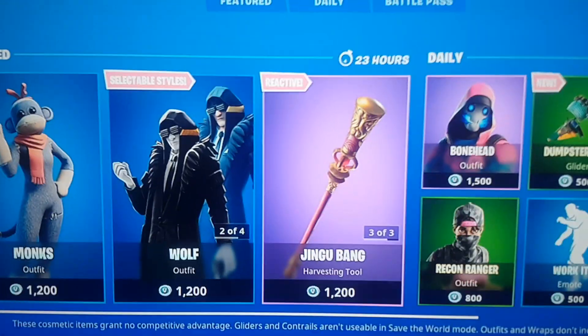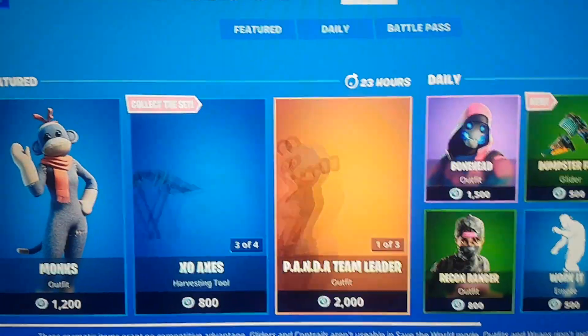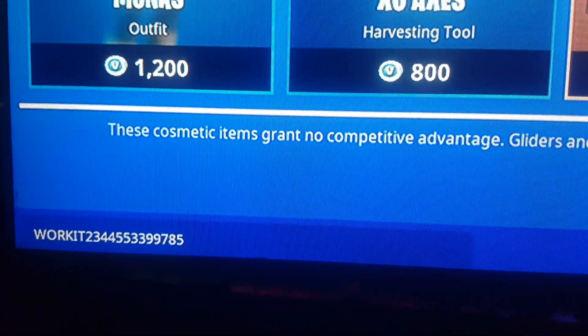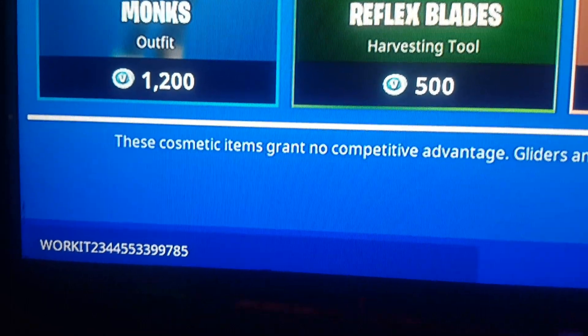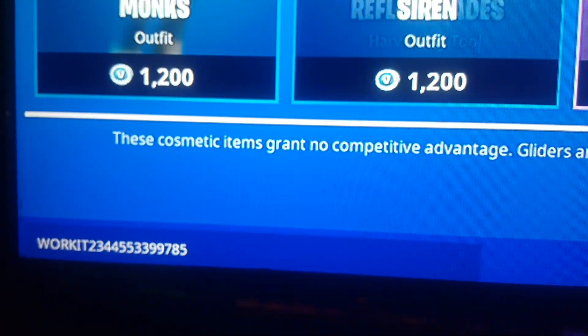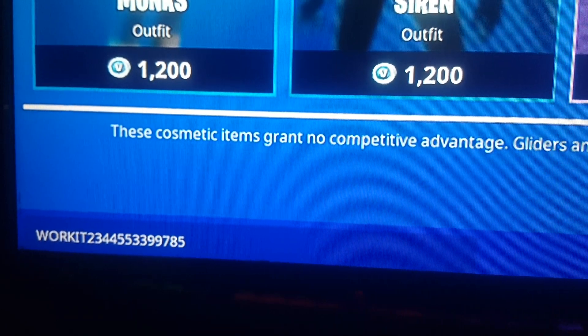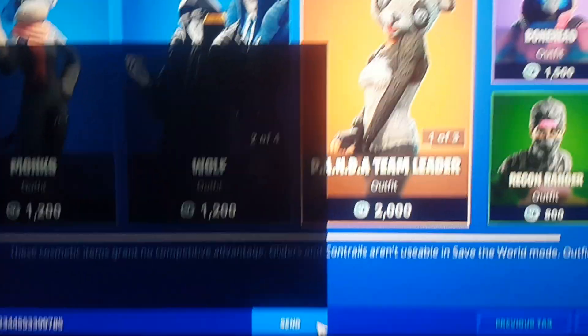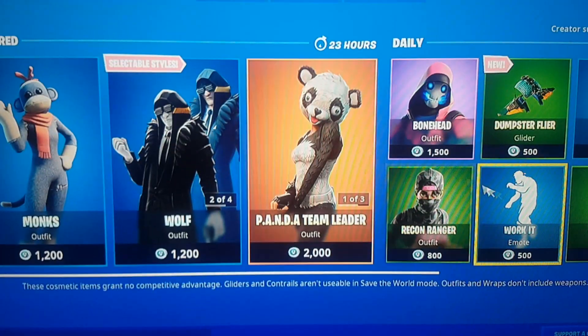So guys, in the bottom left-hand of the screen here, as you see there, you want to type in a little code that was sent to Epic Games to let them know that you want the Work It emote. So I'm going to type in: Work It 2 3 4 4 5 5 double three double nine 7 8 5. Once that is done, you want to press send.